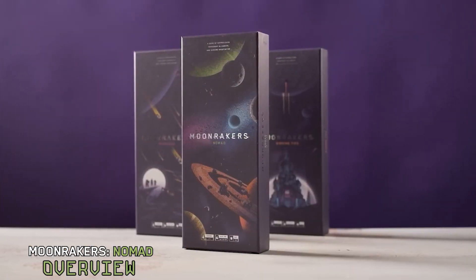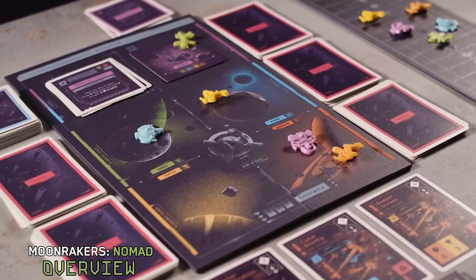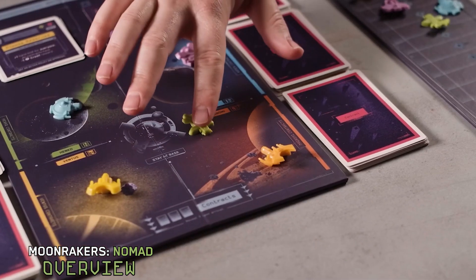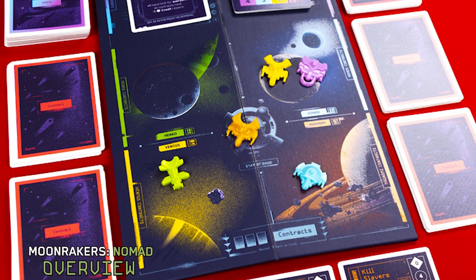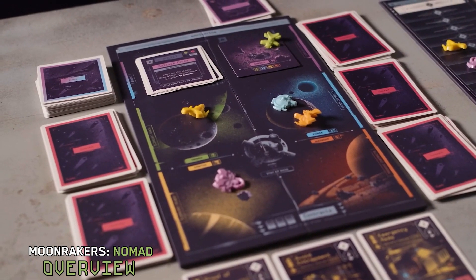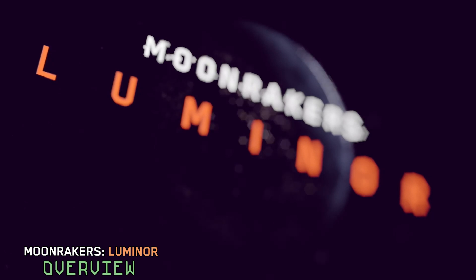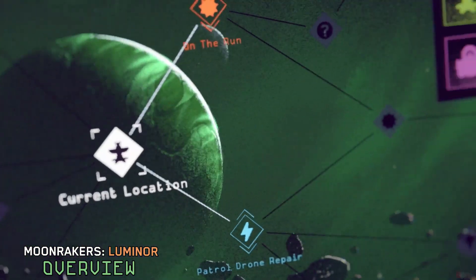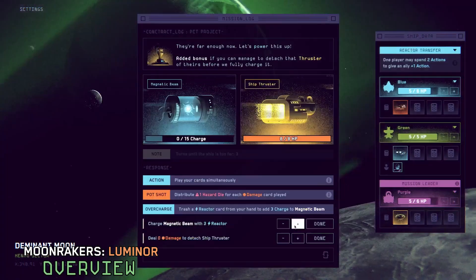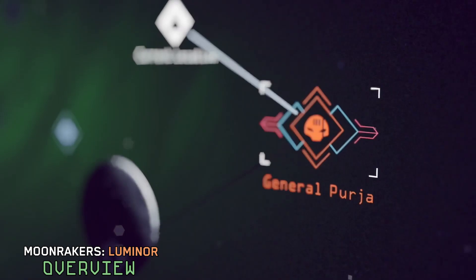Nomad reinvents the contract system through the introduction of a navigation board — players can travel around the galaxy to sectors that suit their abilities. It also introduces global events to the game, making you feel like you're playing a whole new game. Luminor is a totally new, fully cooperative digital game mode that builds on the tabletop game, available on PC and Mac.